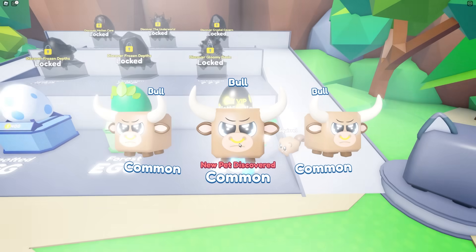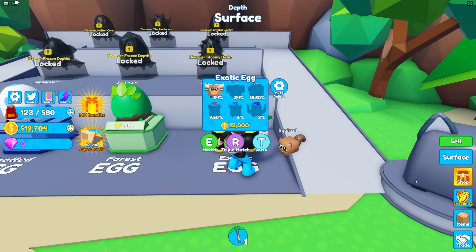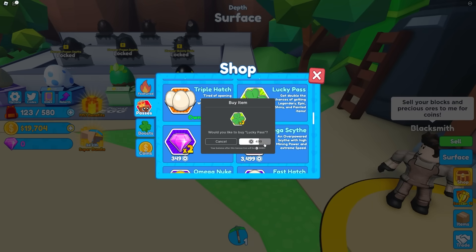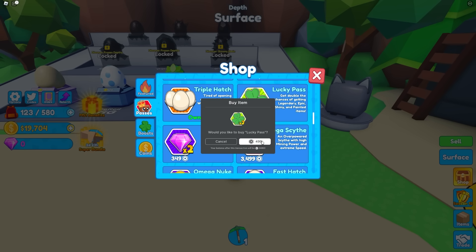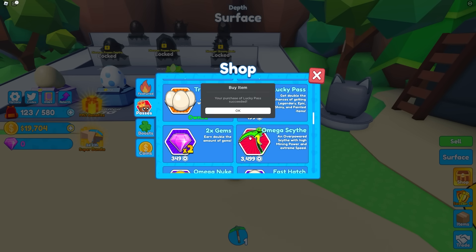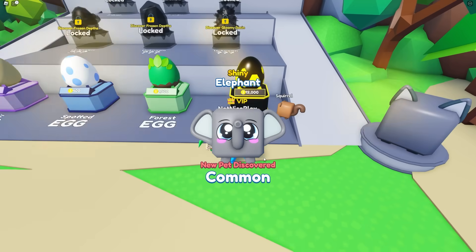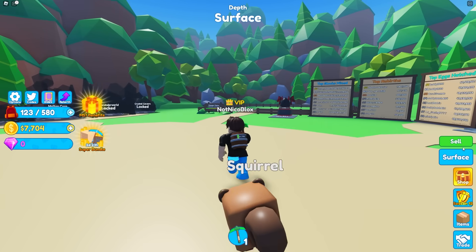I'm triple hatching right now! Oh gosh, I just got three common pets. That's not good at all. I need to start getting lucky items, so I'm gonna get the lucky pass — times two luck. That's gonna make things way easier. Let me hatch one more. Another common! It's so hard to get good pets in this game.